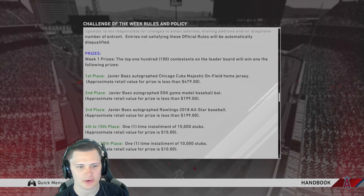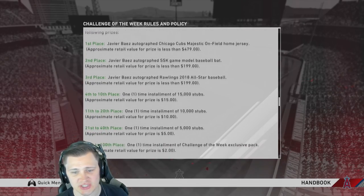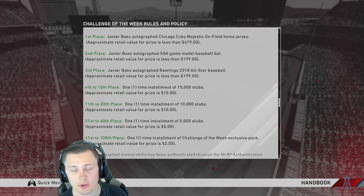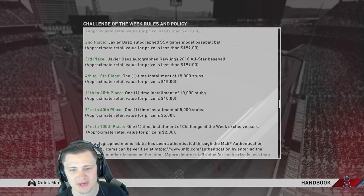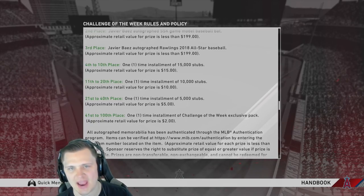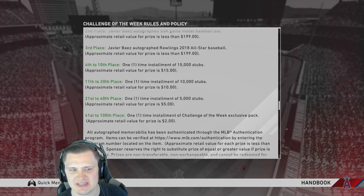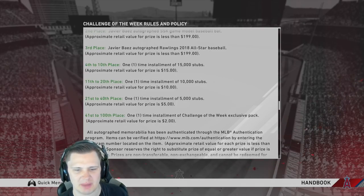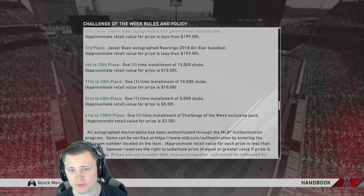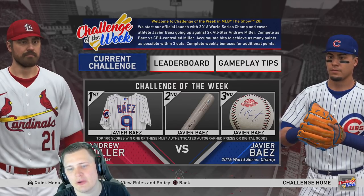Even if you don't hit top three — don't be so negative — fourth through tenth place gets 15k stubs, eleventh to twentieth gets 10k stubs, twenty-first to fortieth gets 5k stubs. Forty-first through hundredth place gets a Challenge of the Week exclusive pack. The rewards have gone down slightly from previous years, but it's still something valuable to pursue.